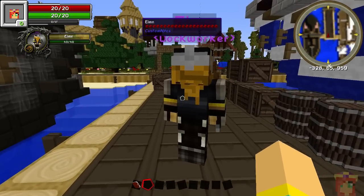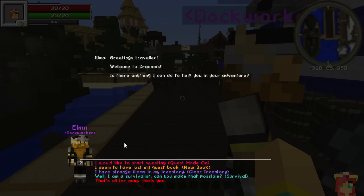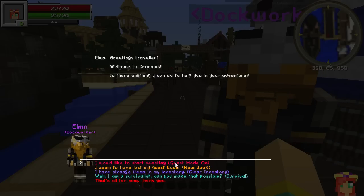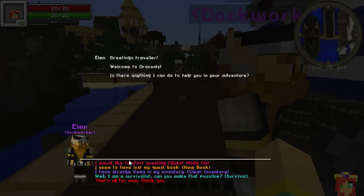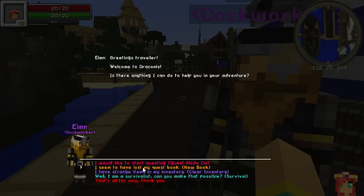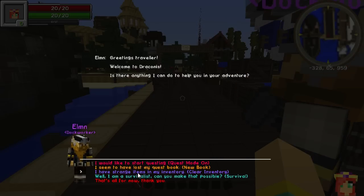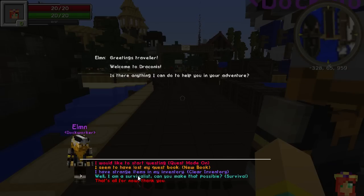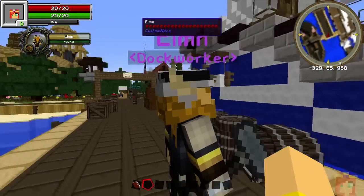Also, Elm here — if we chat with him: if for some reason when you start the game your quest mode is not on and your HQM quest book says you're not in hard quest mode, talk to Elm and select that you want quest mode on. The other options are: if you die and can't recover your quest book, you can get a new one from Elm; and if strange things are happening, he can clear your inventory and make sure you're in survival mode. In general you shouldn't need any of these, but he's here to help.